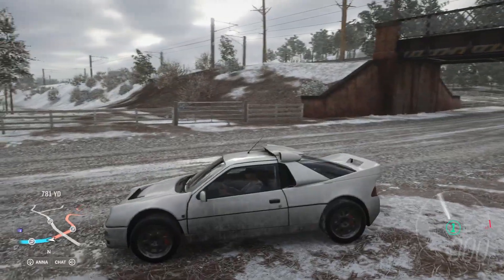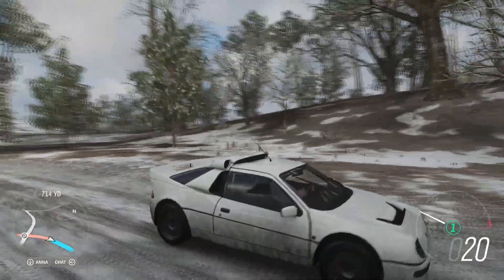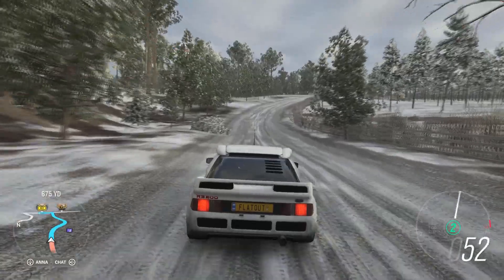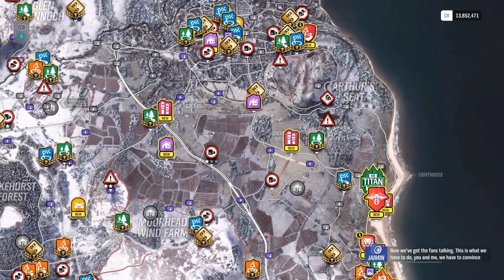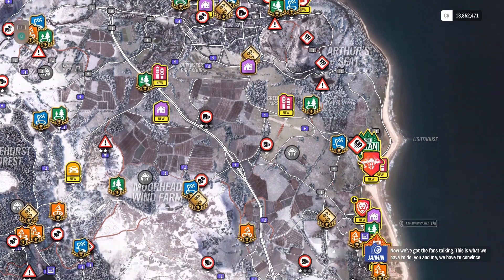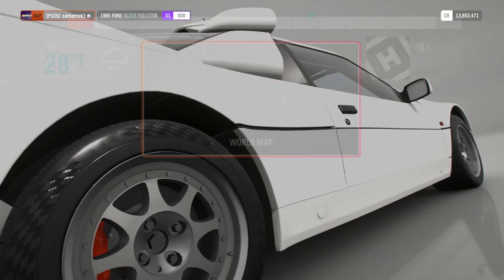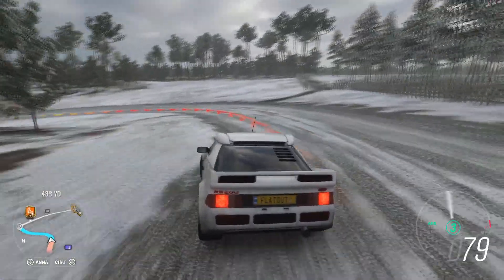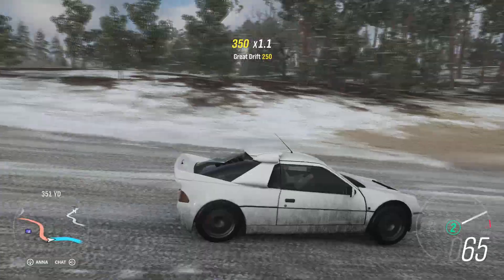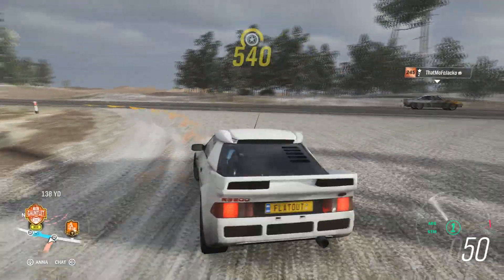Hello ladies and gentlemen, welcome back to another episode of Forza Horizon 4 on the Flat Out Media channel. Today we are here in the Ford RS200 and we're going to be taking on The Gauntlet. We've got the fans talking but we're going up here today to take on the gauntlet in this Ford RS200 — hopefully it should be interesting.